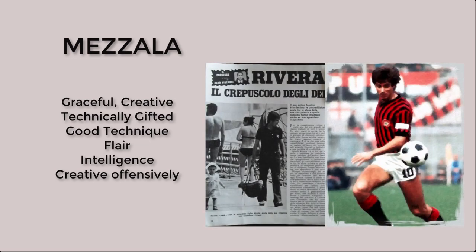The Mazzala plays like a playmaker. He is a very graceful player, creative, technically gifted. This player is expected to have very good first touch and technique on the ball. He can do the unexpected with his flair. He's intelligent enough to know when he's supposed to drop back, when he's supposed to get into the box, and he's extremely creative. A good example of the classic Mazzala is Gianni Rivera of AC Milan.